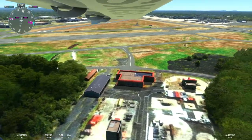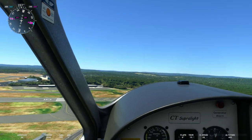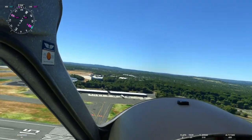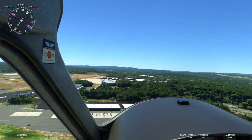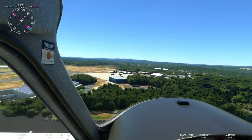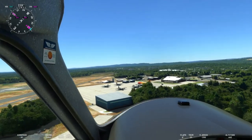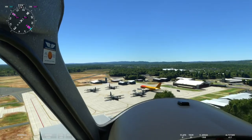If you look at those buildings right there, that's a fire training facility — I thought that was kind of cool when I was driving around. You've also got your cargo area over here for FedEx and UPS. As we slow down, you can take a look at the Connecticut Air National Guard facility. You can see the static C-130s — excellent job there on the hangar.